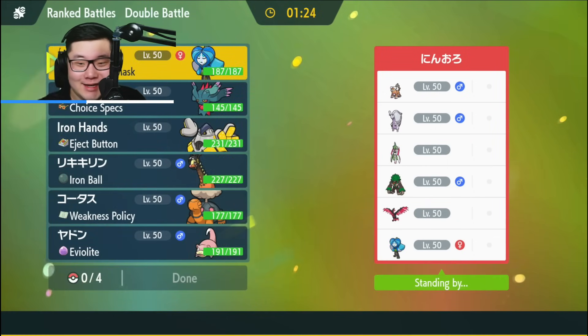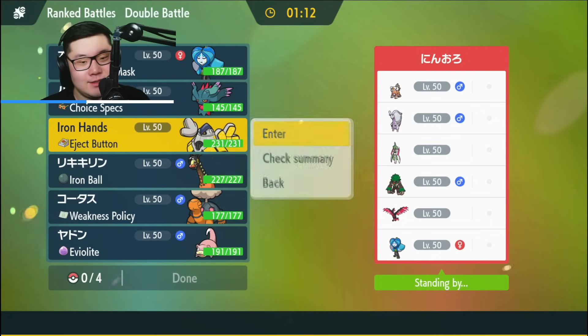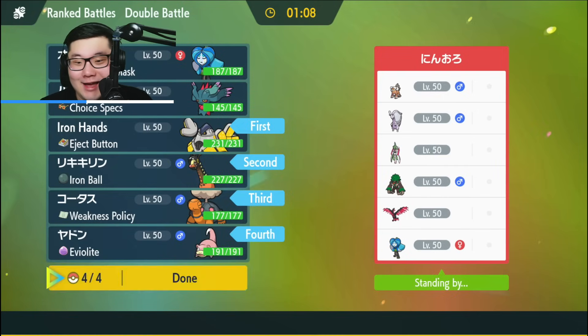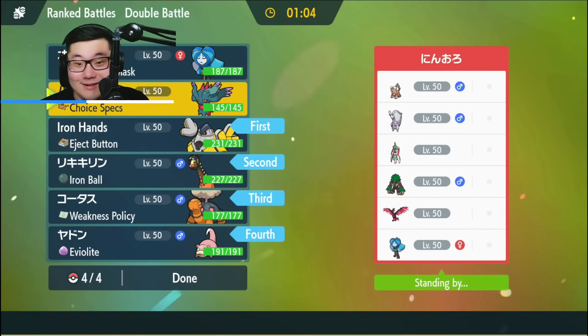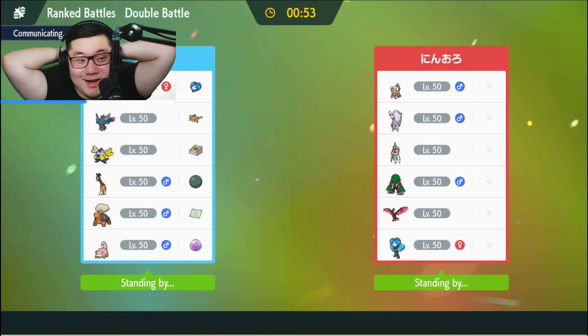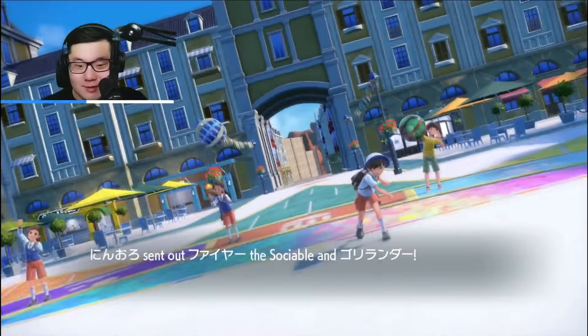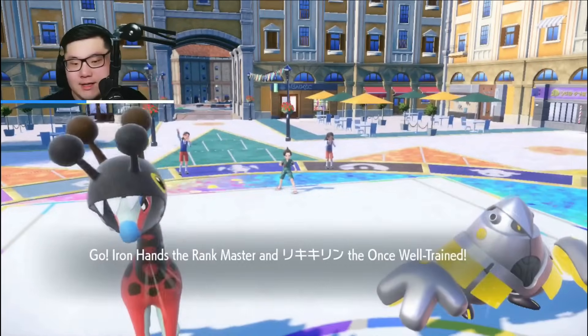Game 3: Opponent has Landorus, Hisuian Goodra, Iron Valiant, Moltres, Rillaboom, and Wellspring Ogerpon. I should just go with Iron Hands and Ferrigaraf, with Torkoal and Slowpoke in the back. I could mess around with Flutter Mane against a slower team, but the Slowpoke Trick Room mode is really fun to pilot and does well into this team if played correctly. The only concern is a good defensive Tera on Moltres — specifically Tera Fire — which could screw me up. A lot of the game plan is sweeping through with Torkoal. We see the Galarian Moltres and Rillaboom lead — I lead Iron Hands and Ferrigaraf.